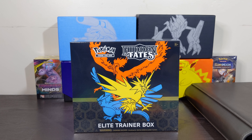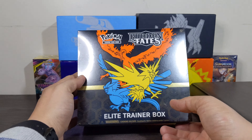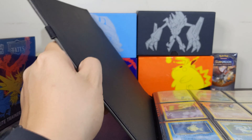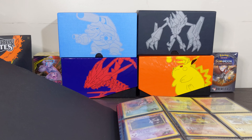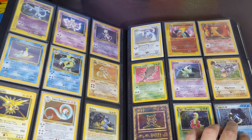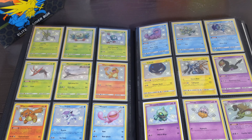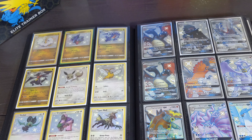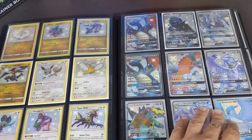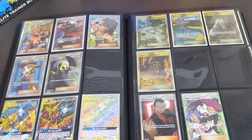Hey, welcome back YouTube! Got another episode of Hidden Fates Elite Trainer Box opening. I'm still trying to complete the set - I believe I have two more cards left. Let me check out my collection of folders here. Some of my first editions, old school ones, and this is the Hidden Fates. I did complete the shinies. I need the Leafeon Shiny GX - that's the one I got from Pokecave - and the shiny Scizor. Then I'll be done with Hidden Fates, let's go!